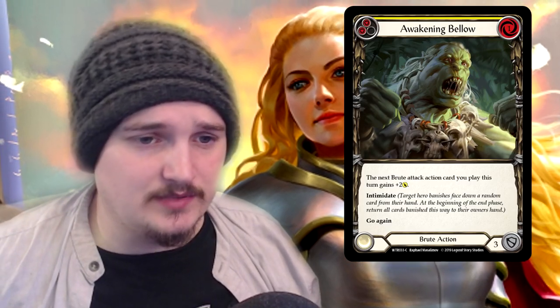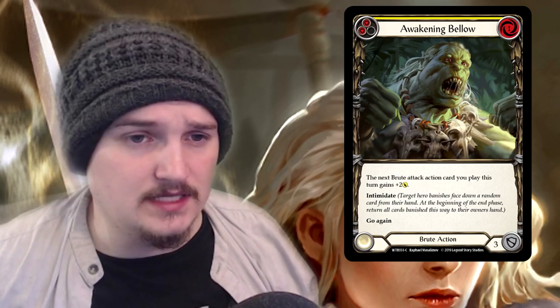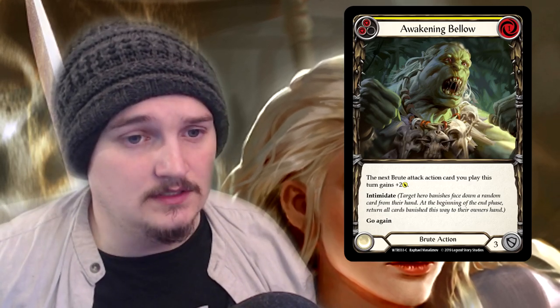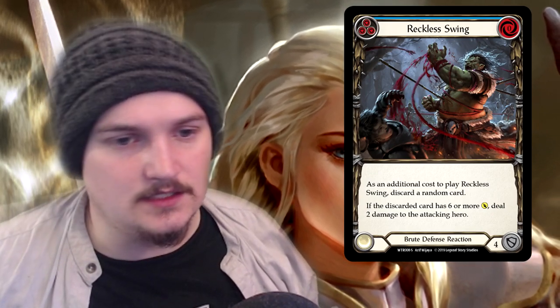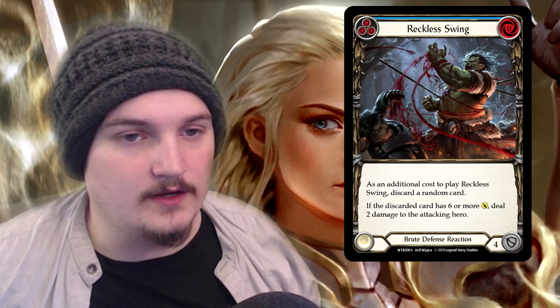Awakening Bellow costs one to play, so you have to pitch first then play it, which in some cases isn't too bad. But if you're on the back foot you'll only have about two cards to play with, and this attack doesn't buff your weapon so you can't just play this and swing with your weapon to gain the benefits. The last card I want to look at for Brute is Reckless Swing — it has a lot of potential to cheese out games. You can defend with all the cards you need except one six-attack card, then play Reckless Swing and deal two damage. Those games where your opponent is down to two or one health, you can just cheese it out. Brute is a very easy deck to overcome — just keep slamming them with attacks. You may take some damage to gain momentum, but once you get them on the back foot it's very hard for a Brute to step back into aggro.